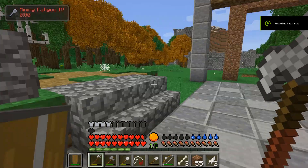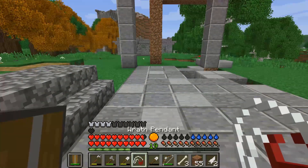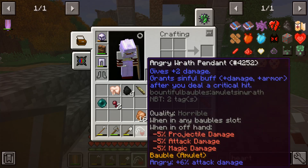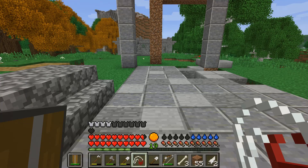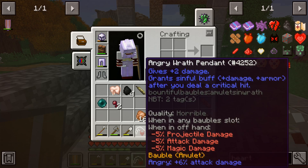First off I'd like to give four honorable mentions. First is the Wrath Pendant. These pendants will give you an extra damage boost as well as an extra damage and armor boost whenever you deal critical hits to your enemies. They also provide extra stats, but in this case they're pretty horrible.